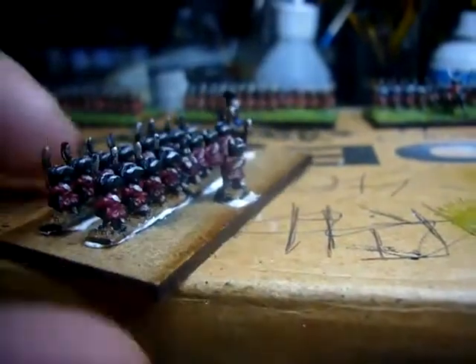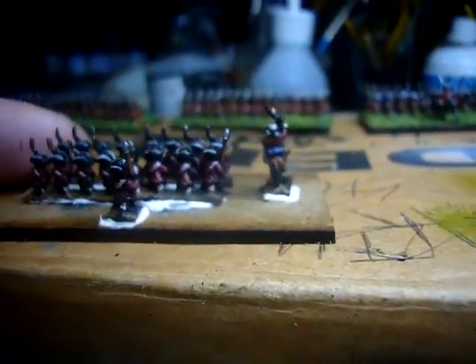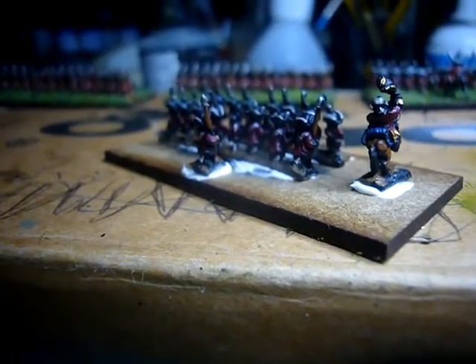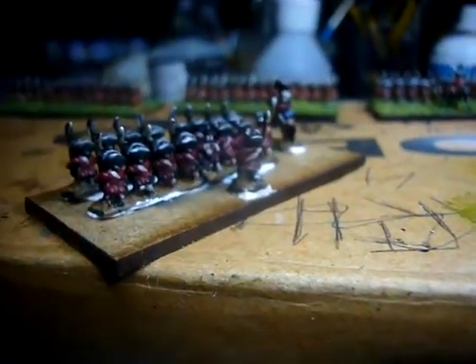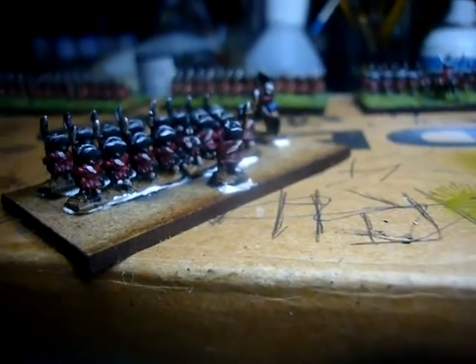I added another officer on the edge just to bulk out the unit, and a line-closer. Line closers were basically troops standing between the ranks of the army — normally surgeons and corporals, mostly surgeons. Their job was to keep the dressing of the units, stop them from coming apart, direct the soldiers when under fire, and stop guys from running away.